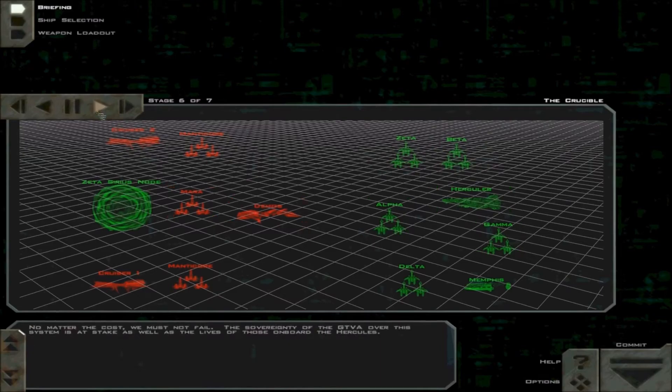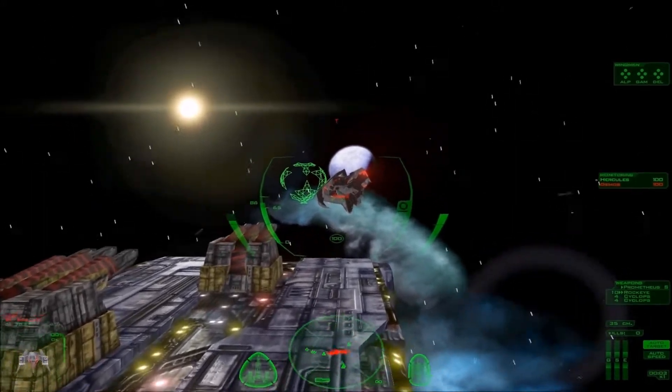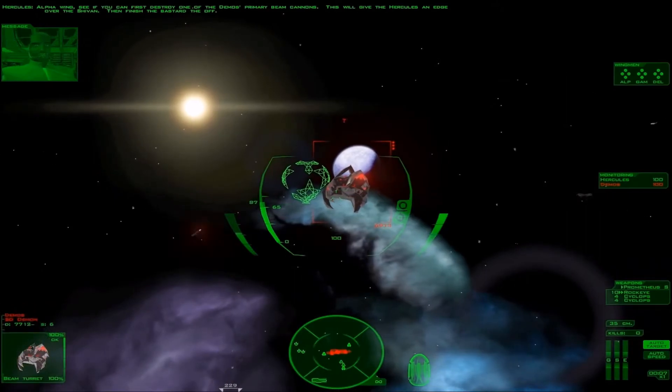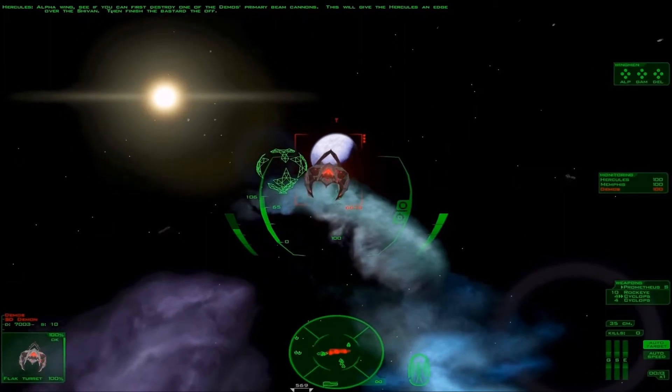No matter the cost, we must not fail. The sovereignty of the GDVA over this system is at stake, as well as the lives of those on board the Hercules. So, Alpha wing — see if you can first destroy one of the Demos' primary beam cannons. That's what needs to be done. This will give the Hercules an edge over the Shivan.